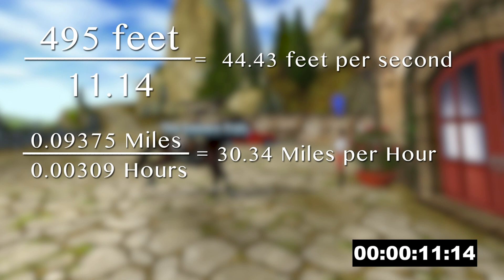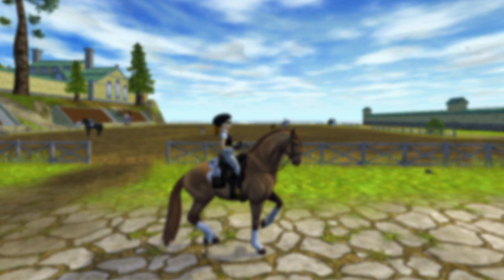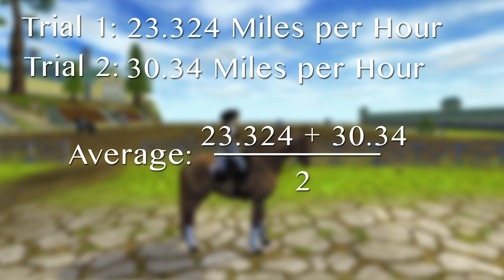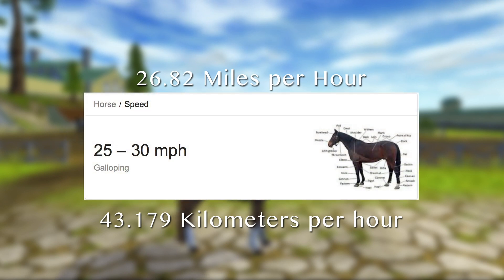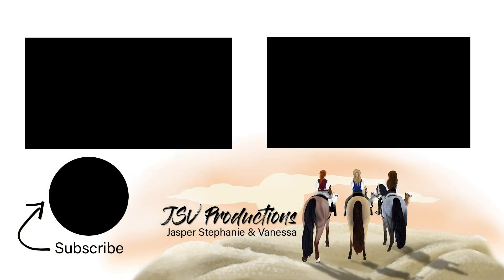The second result is slightly higher than the first, probably because we can't verify the bridge measurement using the girl's height since it's so long. In the first trial we got 23.3 mph and in the second we got 30 mph, so we averaged them together to get 26.82 miles per hour, or 43.18 kilometers per hour. The average real horse travels around 25 to 30 miles per hour at a gallop, so that fits with the Star Stable horse. As always, thanks for watching — we appreciate feedback, and if you have any questions ask below in the comments.